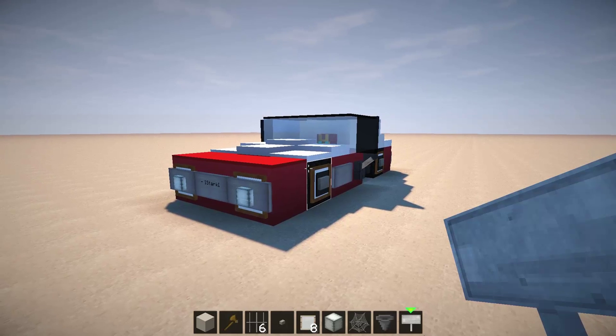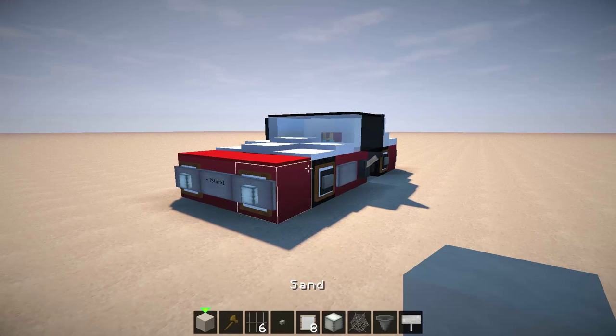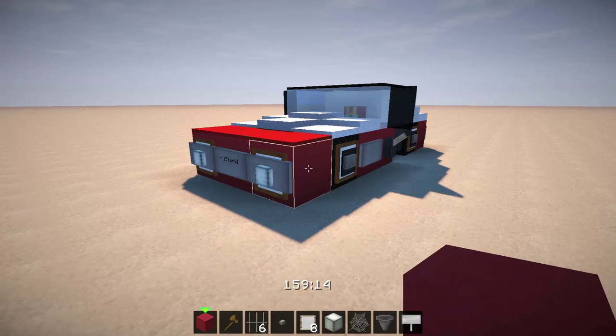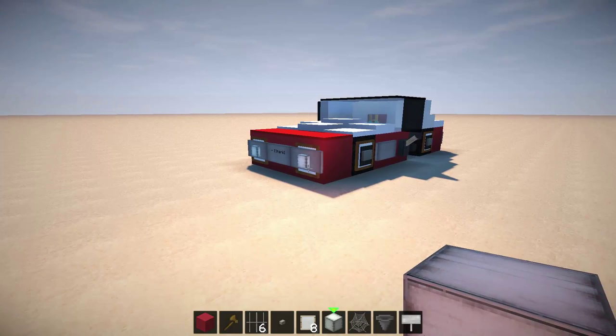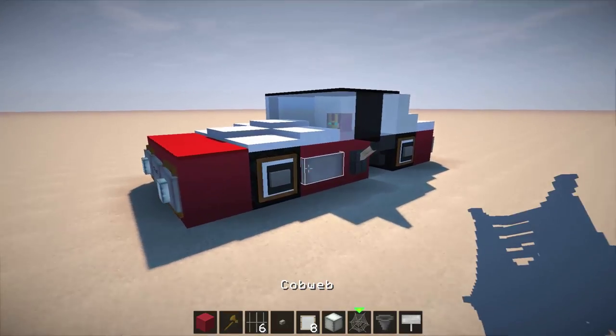Since this is a tutorial, let's get into it. For our first material, this is going to be your main primary color for the car — he's chosen red stained clay. It's a really nice contrast between the black, white, and red. You can use yellow, orange, blue, green, whatever you want. You'll also need some glowstone for the front lights.